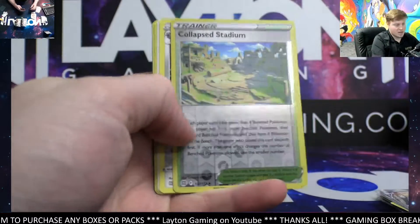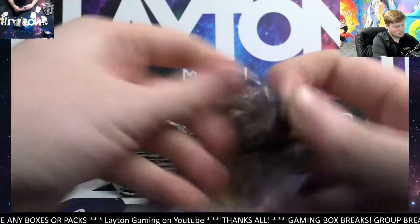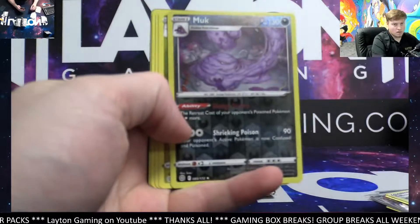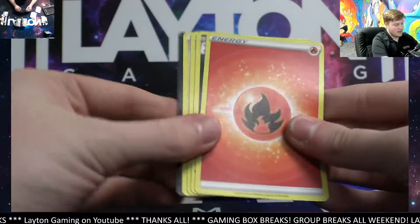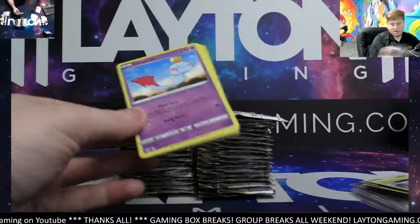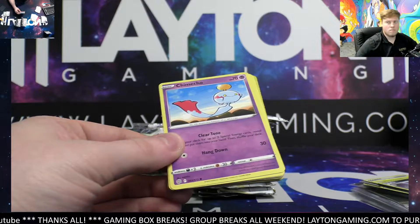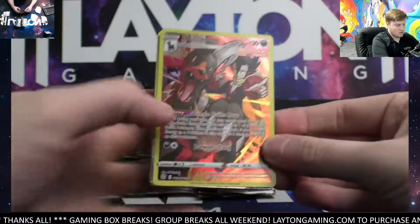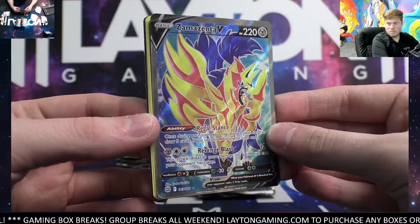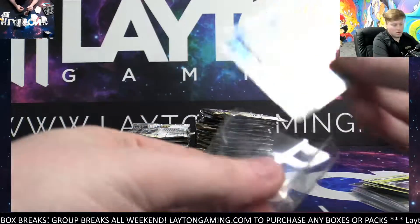V flat stadium reverse, we've got Klingklang. Muk reverse, we've also got a Haxorus. Nice one — trainer gallery Houndoom and full art Zamazenta, beauty! Very nice. Take those — full art and a Houndoom, nice cards.